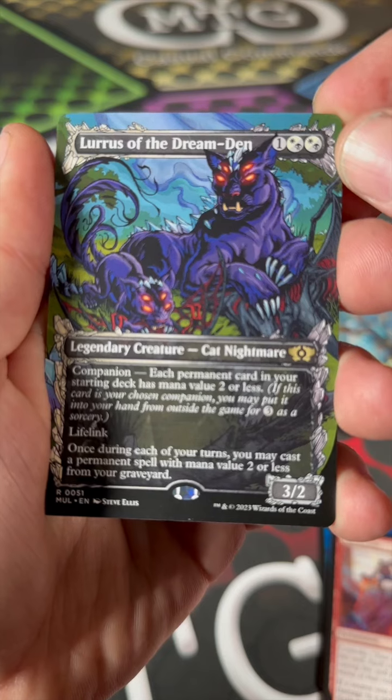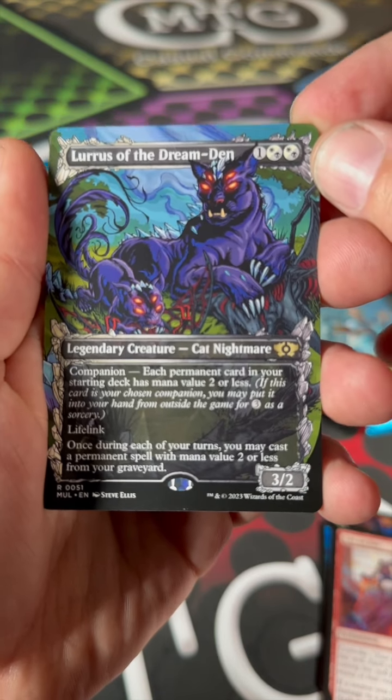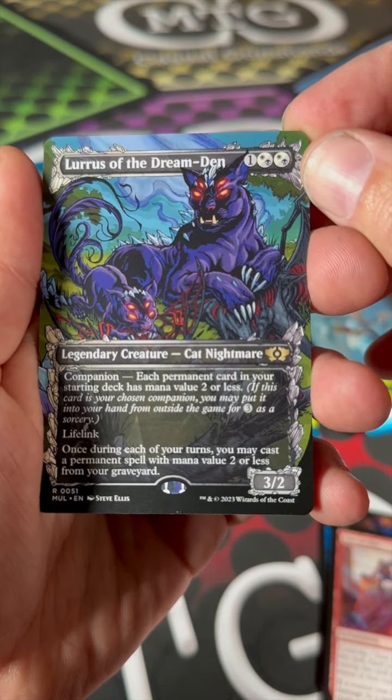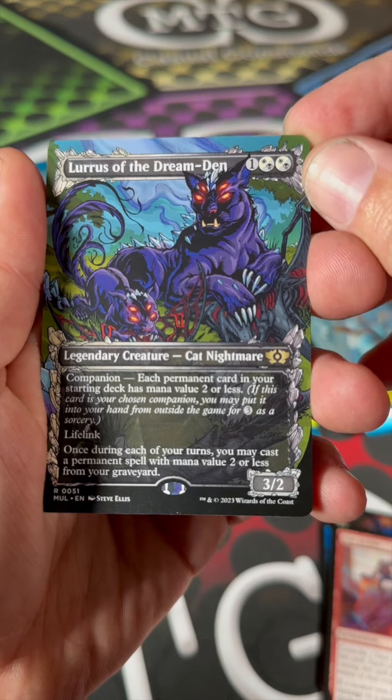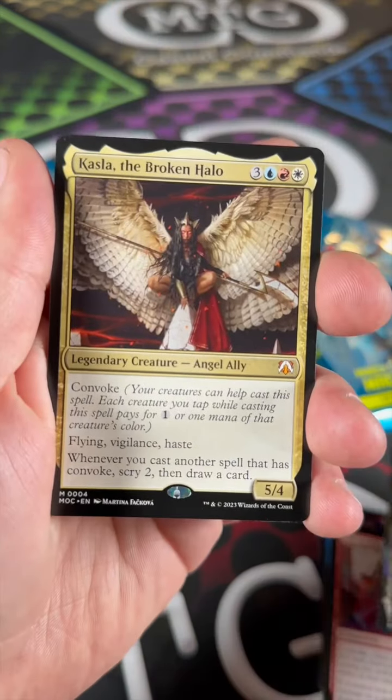Got Loris of the Dream Den — a three-two cat nightmare companion. Each permanent card in your starting deck has mana value two or less. It has lifelink, and during each of your turns you may cast a permanent spell with mana value two or less from your graveyard.